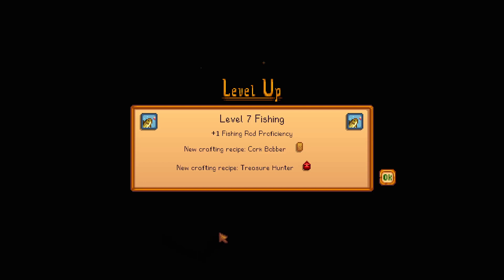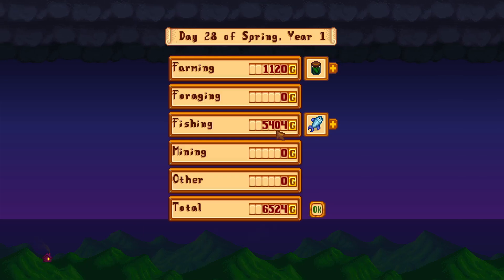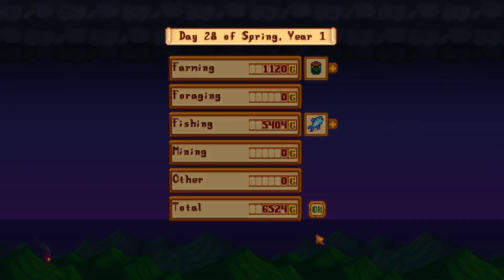Oh the puppy was in the bed, I'm so sorry. We leveled up our fishing — level seven fishing! Plus one fishing rod proficiency, new crafting recipe: Cork Bobber, and new crafting recipe: Treasure Hunter. We got 1,120 just from two pickled kale and two strawberry jellies at 290 a piece — those are nice. And we got 5,404 with the fish. The iridium quality catfish was 500 gold. Imagine once I hit level 10 and get the extra bonus for the price of fish going up! 2,250 for six gold star catfish too. So yeah, we're doing pretty good — 6,524 in total.